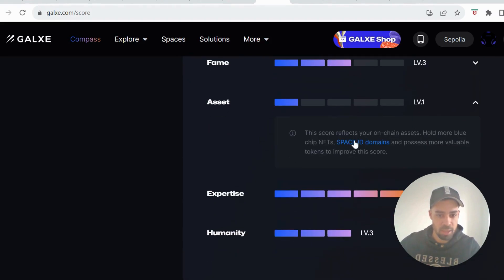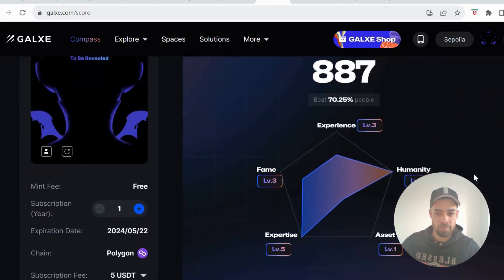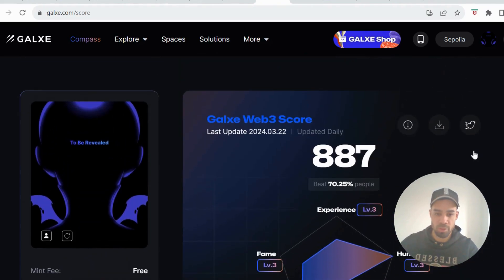If you come down it breaks down how you can improve each score. For instance, under assets it says: 'This score reflects your on-chain assets — hold more blue chip NFTs, Space ID domains, and possess more valuable tokens to improve this score.' Under humanity it says: 'Get active on-chain, prove your social impact, show your wealth and pass face recognition to improve.' You can use TrustScan and Nomis to do that. This is worth having to just make sure that your wallet is going to be eligible for airdrops — projects are definitely cracking down on bots and Sybil wallets.